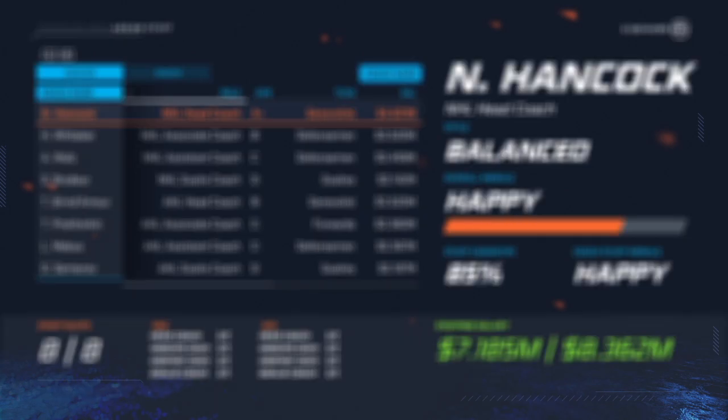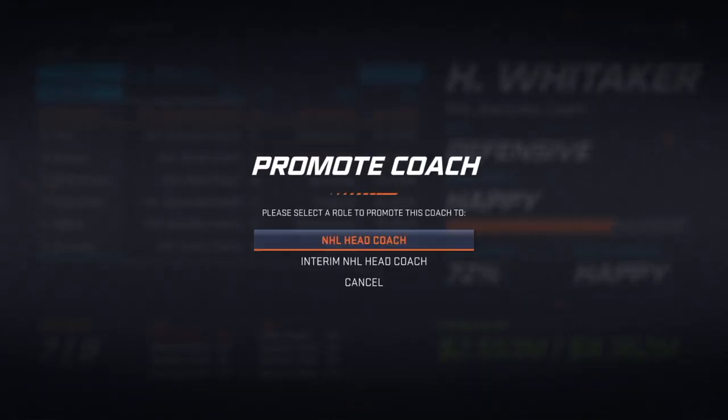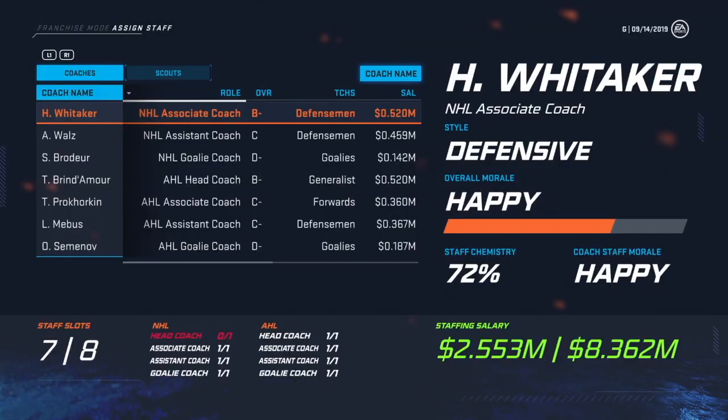Once you get lucky and have an A-plus rated coach, fire him by pressing Square. Promote one of your other coaches to an interim head coach by pressing Triangle. From there, click Options to Hire a New Coach.